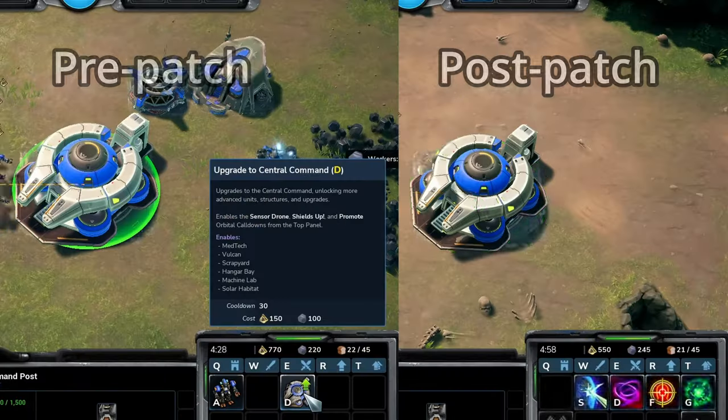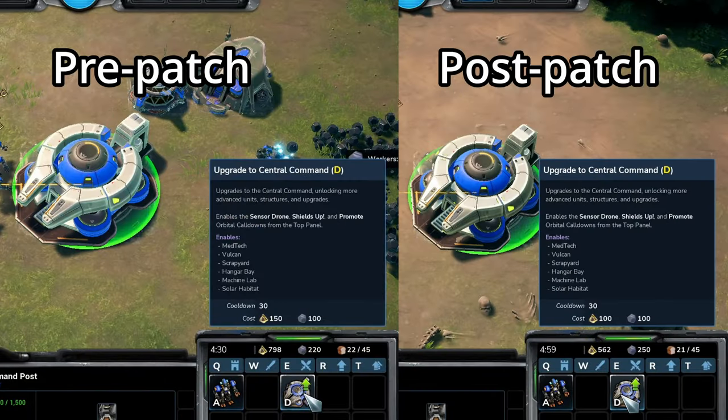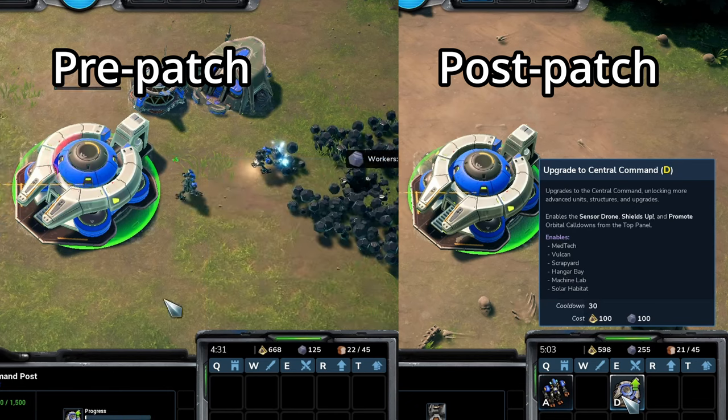Let's start off with the general changes across the board. Projectile speed has been increased across the board, meaning that attacks that are shot will hit the target faster. Teching up to tier 2 for all factions, cost has been decreased from 150 Lumini and 100 Therium to 100 Lumini and 100 Therium.